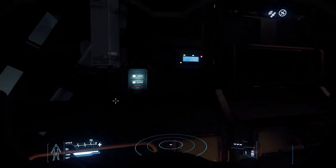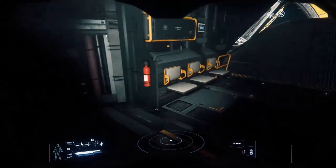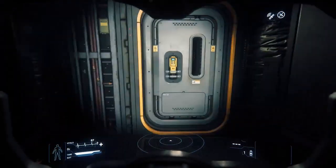Trade is mainly done in one of two ways currently: either by finding or salvaging SCUs of cargo and selling them at a trade kiosk, or by buying and selling entirely through trade kiosks.